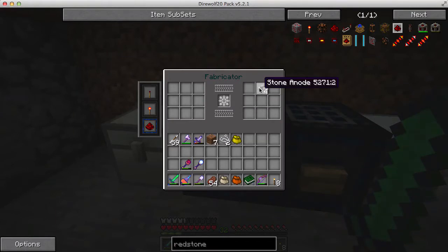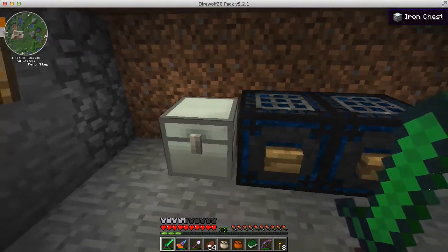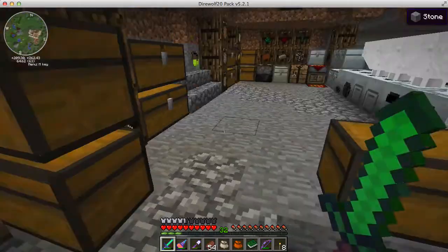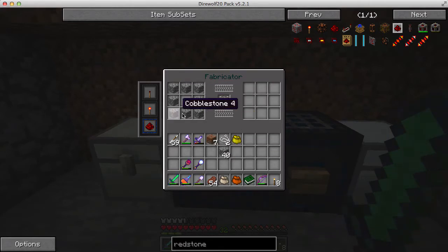One of the cool things about fabricators: when you put all the items you need to make something — say I want to make a vanilla furnace — I put the blocks in there and it'll show me the recipe. I can right-click and it'll make it. I can right-click again and it'll make another one, because it's pulling items out of this chest.